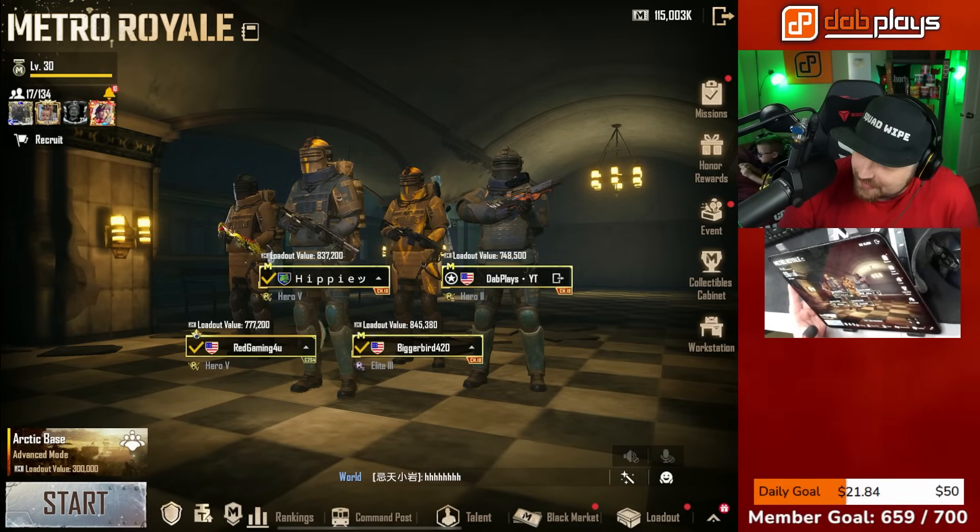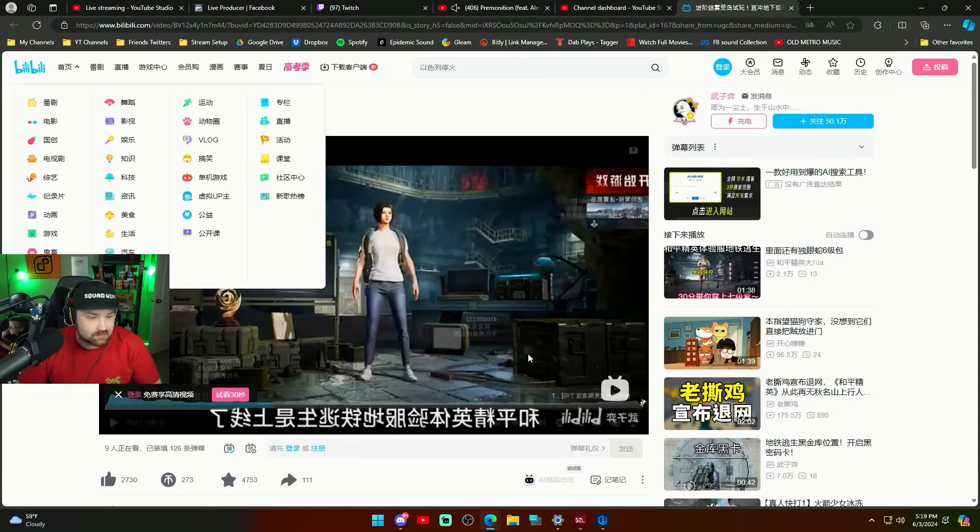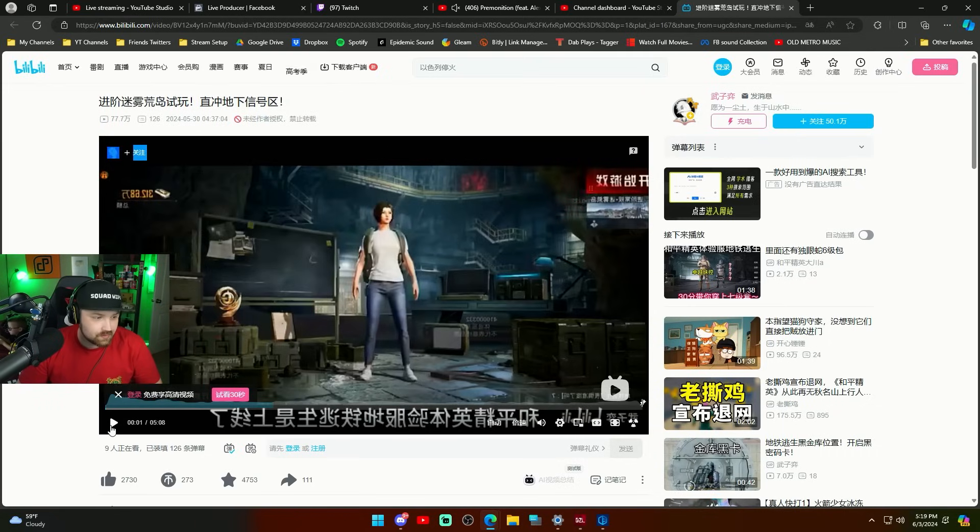We have some new updates to look at here. The resolution is kind of rough, but this is the website Bilibili, the Chinese website, and they have some new gameplay up for the Game for Peace Chinese Metro Royale release.